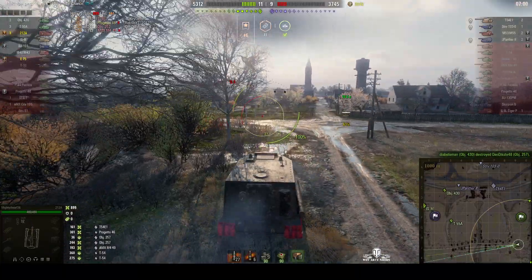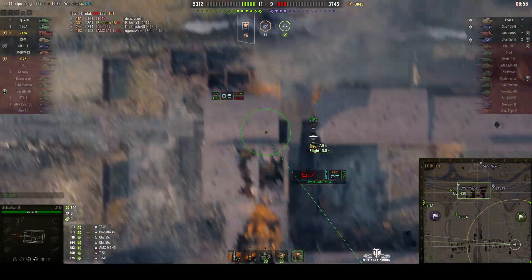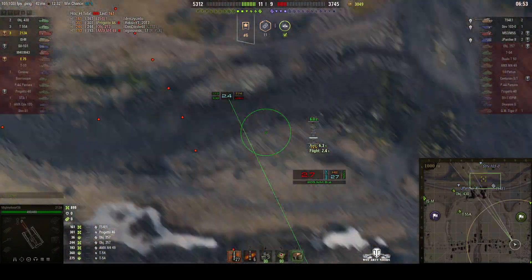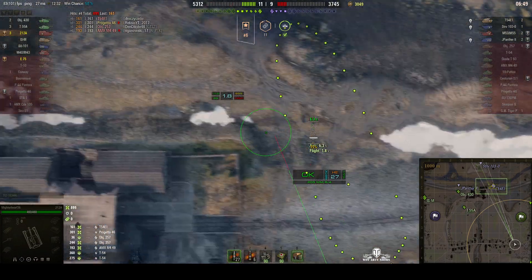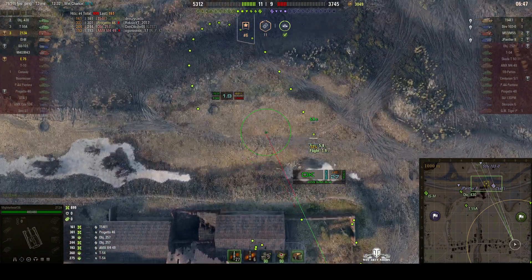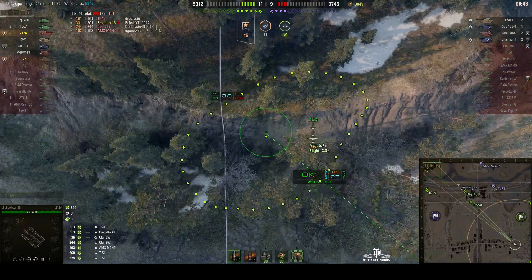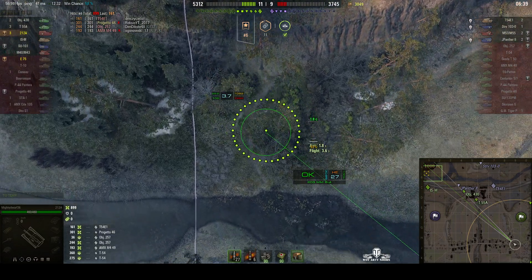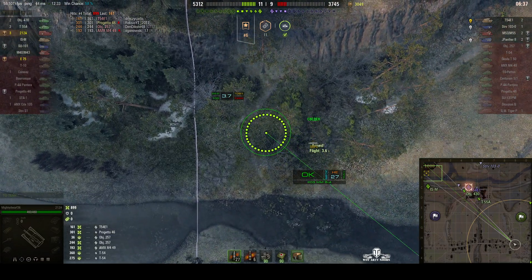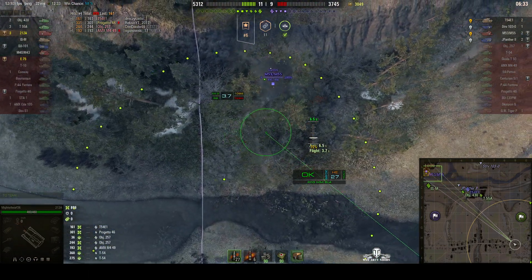If he goes over to that side of the map there's a pretty good chance he'll be able to shoot at the enemy unhindered. The enemy still has an arty; they've only got four vehicles left. Looking to find that arty — he might be up in the north. The ISM might be about to find him. And yes, he has been found. Lining him up.